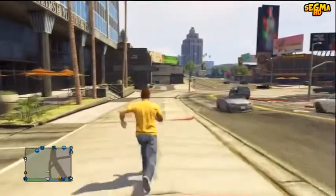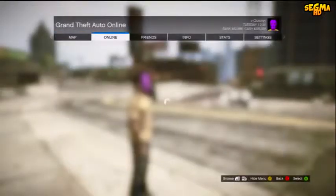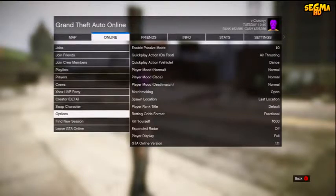You want to stand somewhere random — it doesn't matter where, as long as you stand somewhere. For example, I'm just running along the road here. The key bit to keep in mind is you need to click Start, go to Online, go down to Options, and put your spawn location to Last Location. Some people have problems with this, so the best method is to click Last Location, leave GTA Online, then spawn back into Online at your last location and continue the glitch from there.